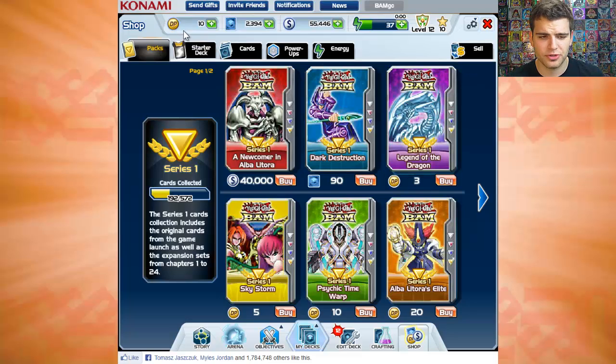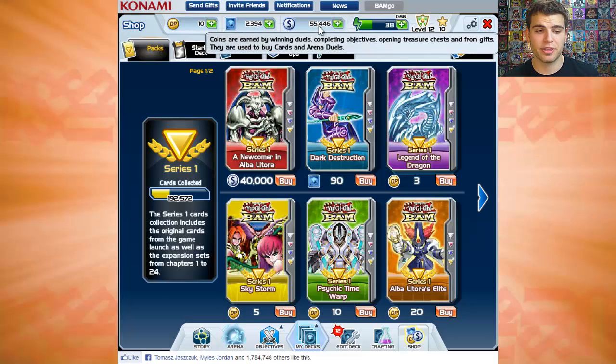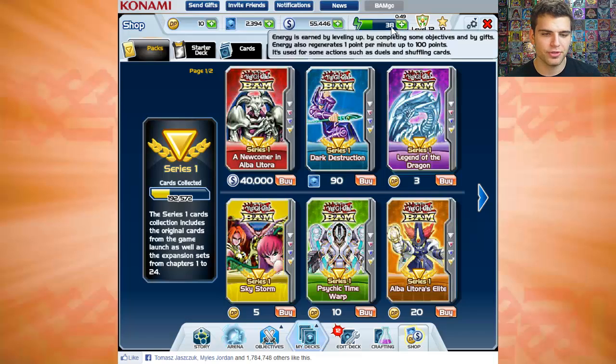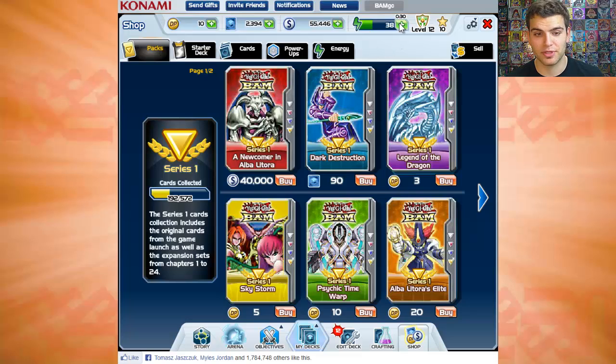There are different types of currencies in Yu-Gi-Oh! Bam: DP, card points, and coins. If you're actually going to spend money on the game and buy one of these currencies — because it is technically a free game — you'd have to be very patient, because you have to wait for your energy to refill and you get one energy per minute. So basically every hour to two hours, you can come back and play because your energy will be refilled.